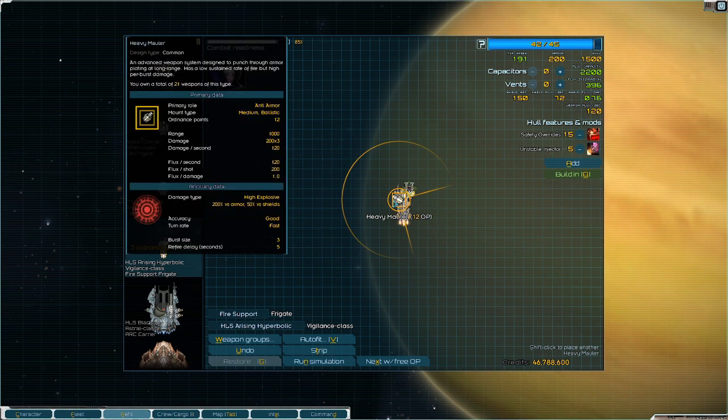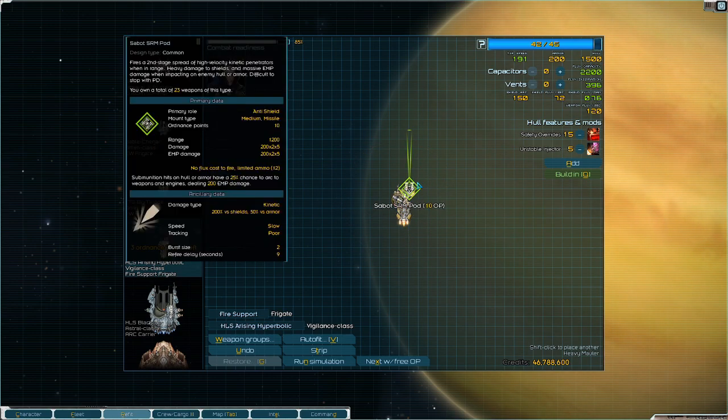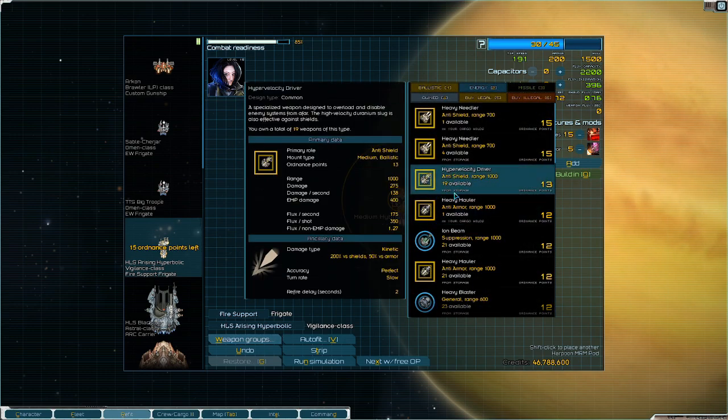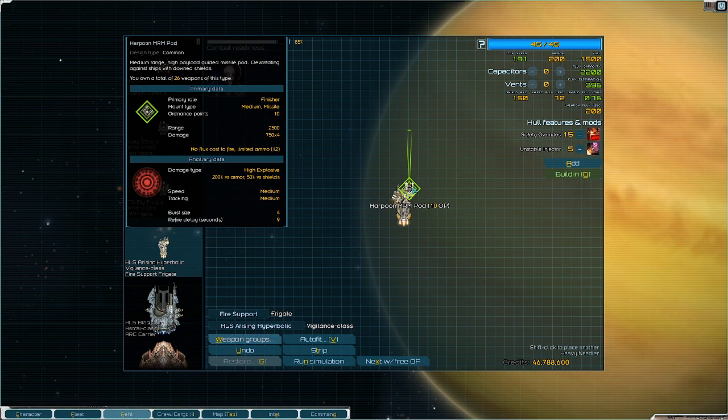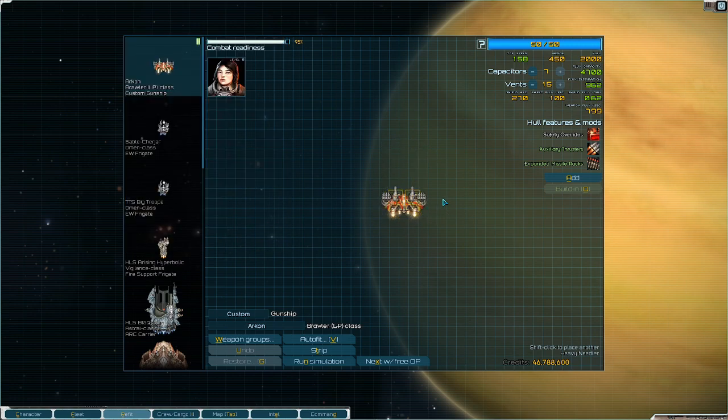This would be an AI-friendly build. The AI is really good at using Sabots and then following up with the Mauler, just because the Sabots have longer range than the Mauler, so it's kind of forced to do this. Whereas if you did it in reverse — where you had something like Harpoons, which do High Explosive, and then a Heavy Needler — because the Harpoon has a much longer range, the AI will just dump their Harpoons into a target before that target drops its shields. So this is more player-friendly. That's the complimentary video — I hope that alleviated some fears or dispelled some rumors on why you shouldn't avoid limited ammunition small missiles. Other than that, Grumpy out.